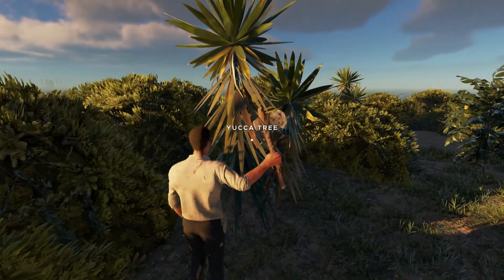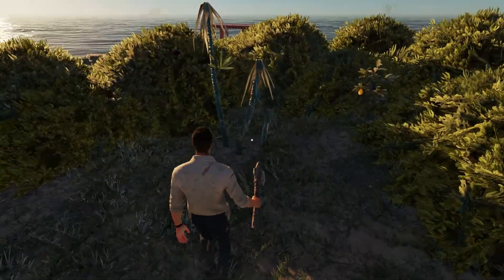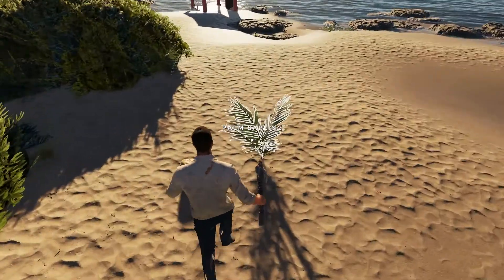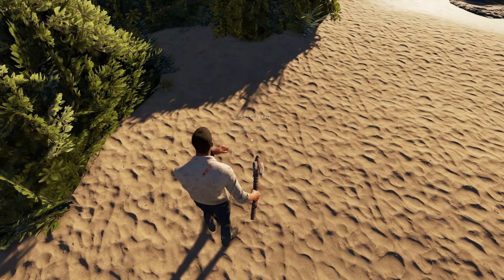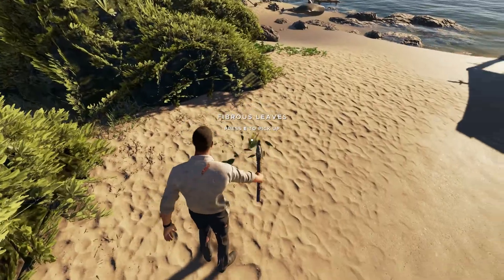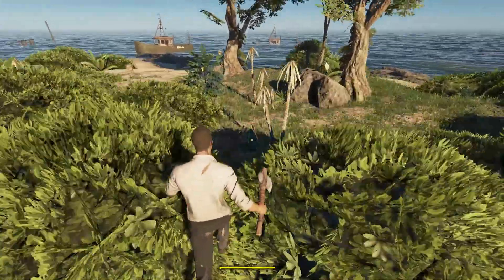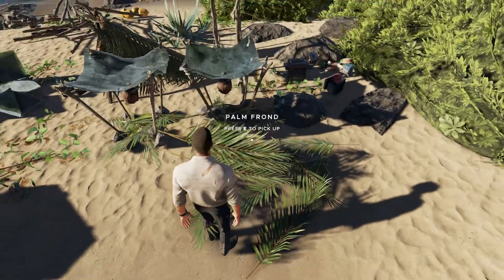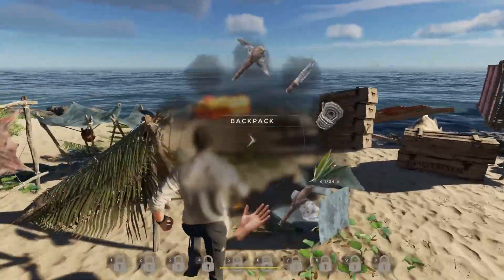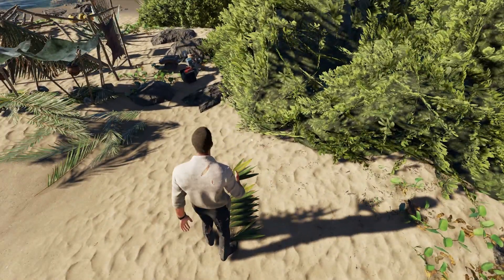These things grow back faster than I thought. Or maybe it's because I leave the island — every time I leave, everything comes back. The reason I'm not using them right away to make ropes is because I may need them to refuel my water at some point, since I don't have any more palm trees on this island and I doubt they'll grow back. I'm kind of running out of palm fronds. These are gonna be the backup plan in case I don't have any more palm fronds left.